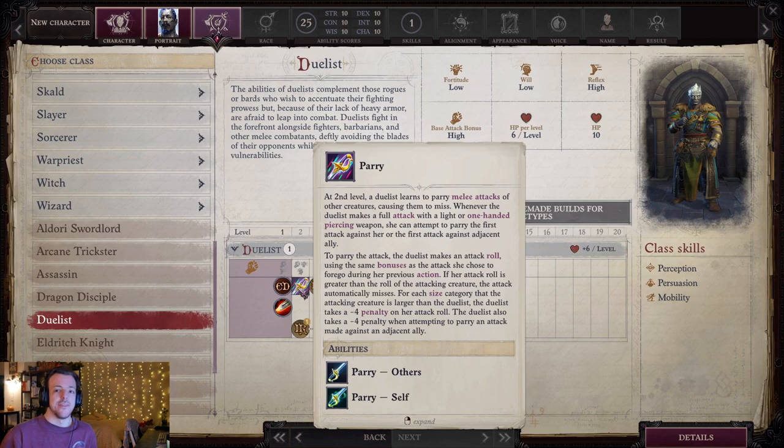You also get Parry, which is a key feature of the Duelist class. Whenever you make a full attack with a light or one-handed piercing weapon, you can attempt to parry the first attack against you or an adjacent ally. You make an attack roll, and if your attack roll is higher than theirs, you avoid their attack. As creatures get bigger, those opposed parries become more difficult — plus four penalty to your attack roll for each size category above medium. Wrath has a lot of really big enemies, so if you just can't parry them because of the penalty, it's going to be really tricky.